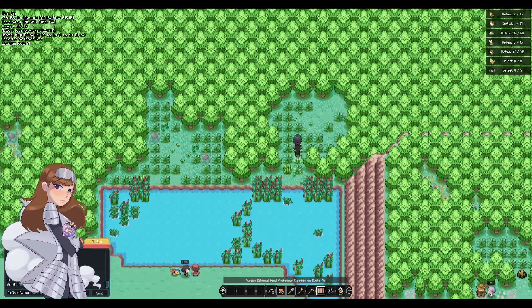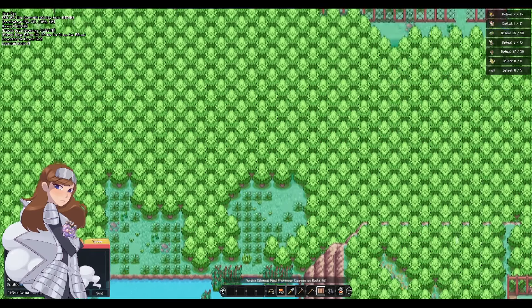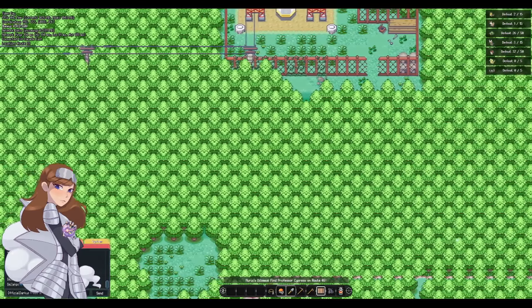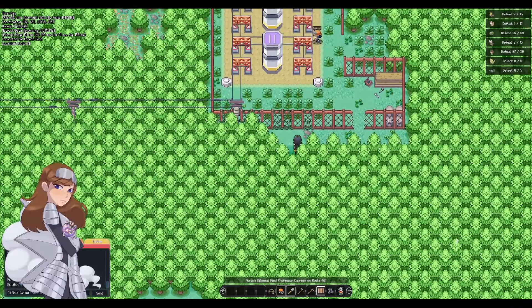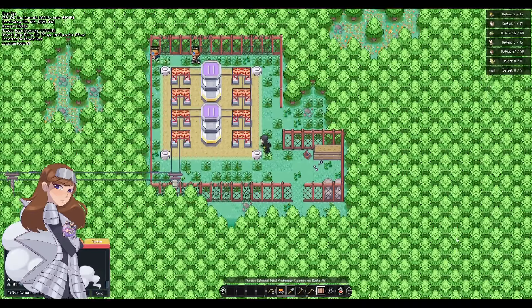Now you might think this is just a grass patch, but you'd be wrong. In the top right corner you will see a little hidden area. Go straight up as far as you can, then go to the far right as far as you can, and then up as far as you can again — and here is the power plant, ladies and gents.